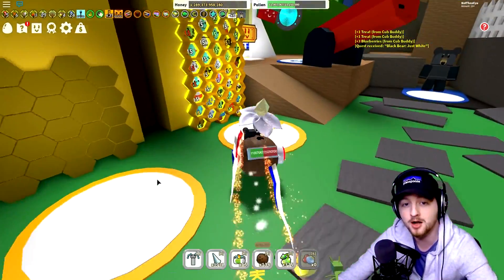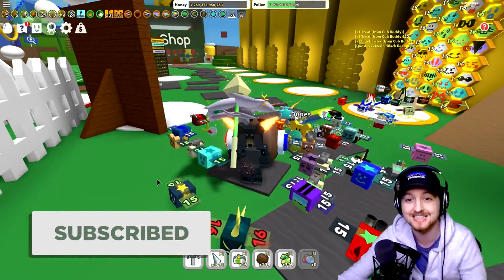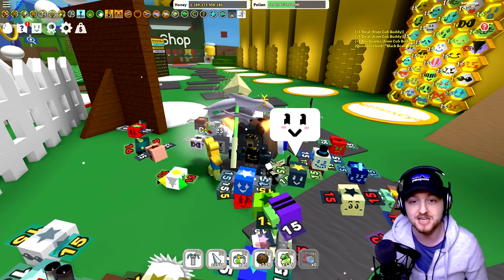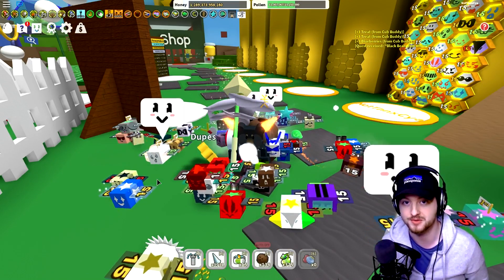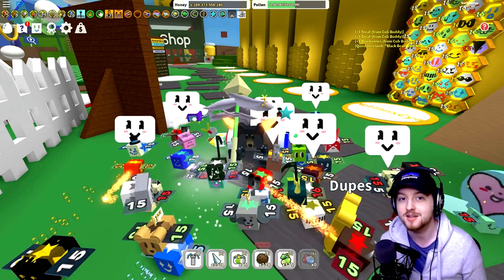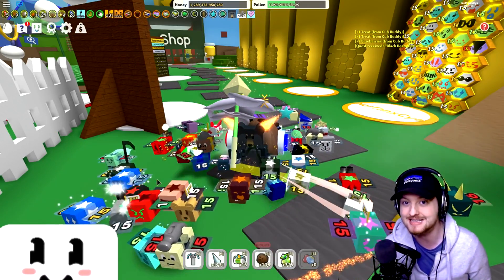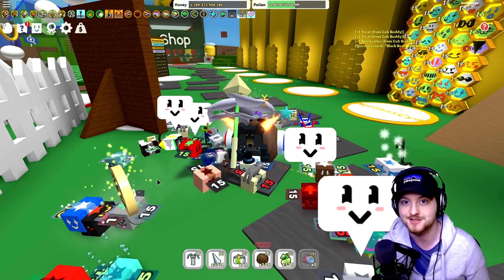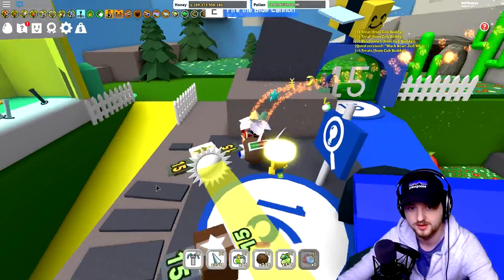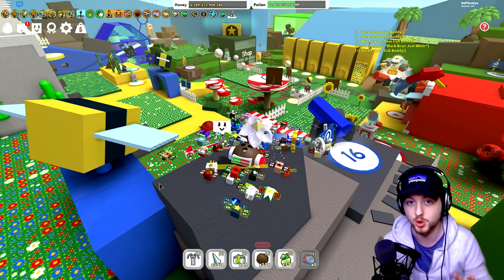So there was a new code which just got released, I think earlier today. What we're gonna do is we're just here in the main world just to redeem it very quickly. But then we are gonna go and head over to the test realm because there is all kinds of madness that has just been introduced a little bit earlier. We're gonna go and check out these new features, see what Onnit has to say about them, and just see what they actually do.